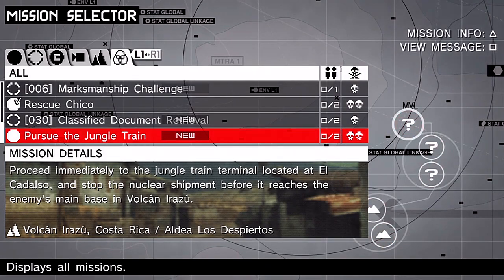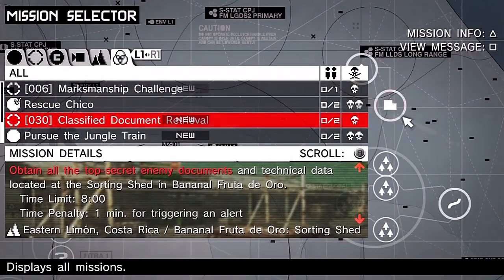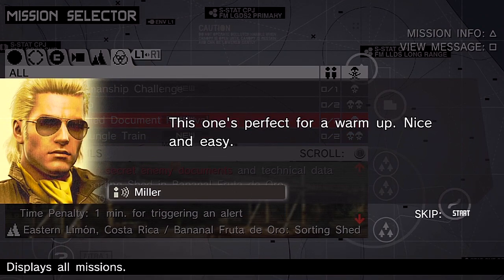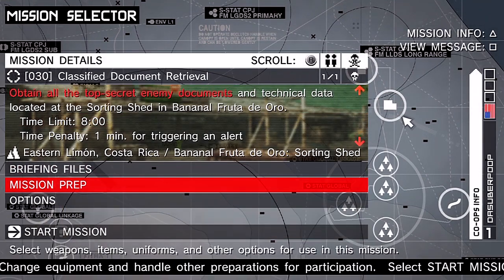We got another main op — pursue the jungle train — we're gonna track down the nuclear shipment. But we got a whole bunch of side missions to get done first, so I'm gonna do the classified document retrieval mission. Here's a rundown: this one's perfect for a warm-up, nice and easy. Don't let yourself get lazy though — stick to it and get the job done.